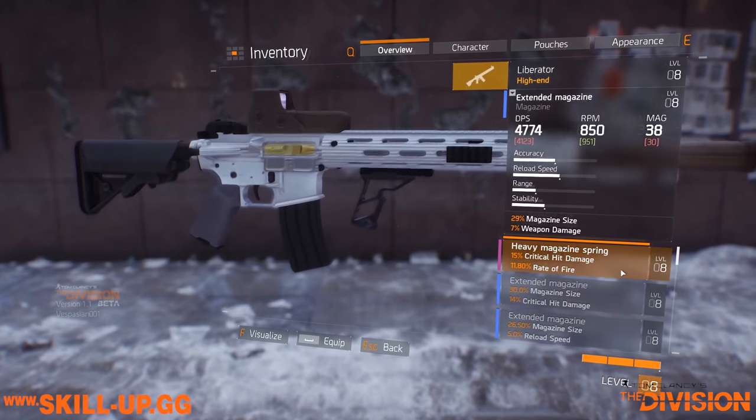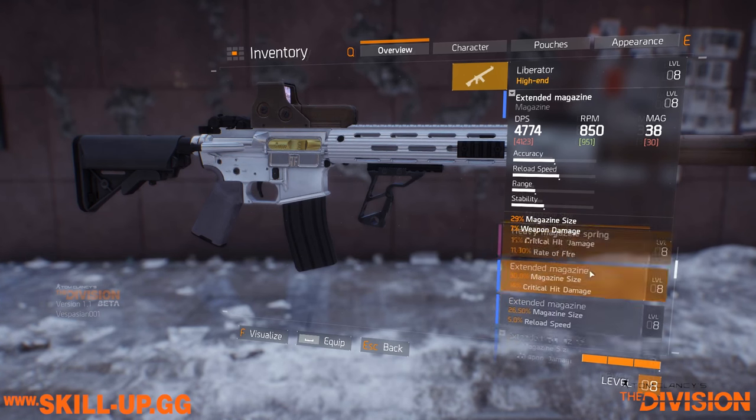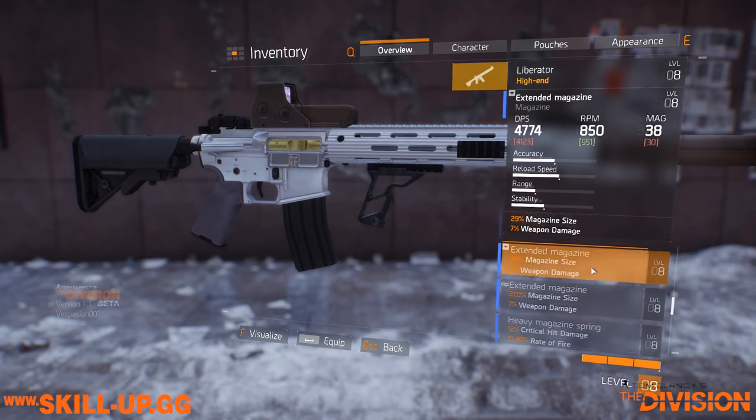These stats are going to change massively as the beta opens and when we get to live. When we have the ability to stack more crit, critical hit damage is going to make a lot more difference, and lots of other stats are going to change in terms of their relative weighting. But for now, certainly for the beta, if you have something that increases your base weapon damage as a mod, absolutely go for it — no question, it's definitely the best one to go for.